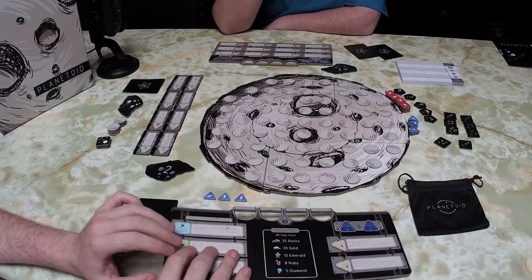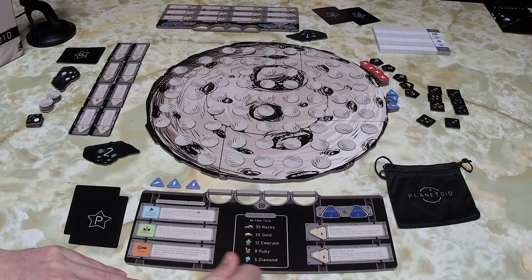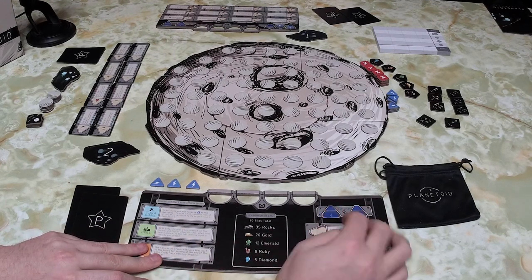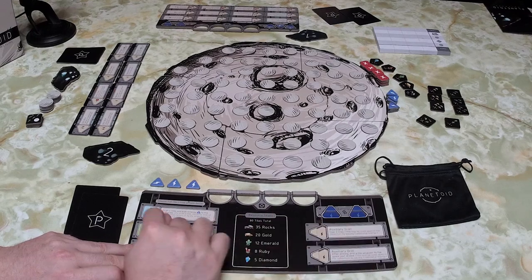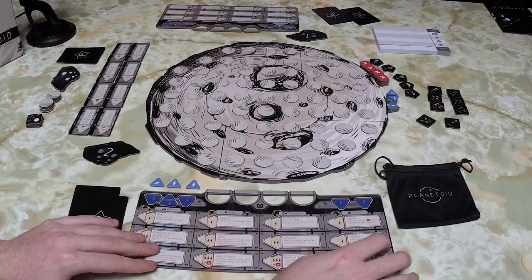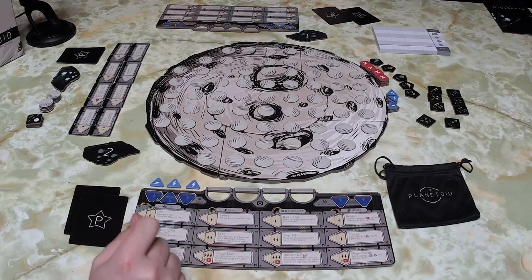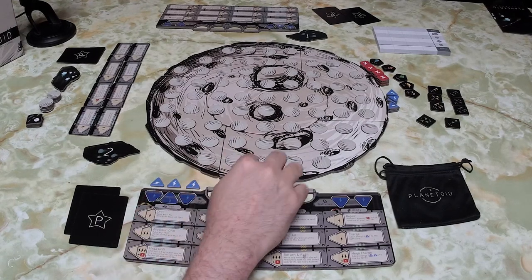In the basic game, you're using just a portion of the board with three different actions, and you can get batteries and use bonus actions on the scan action. We're now going to play the more advanced version — we've only played the basic variant before, so we have a little understanding of how it plays, and we're going to add in all the rest of the rules to make it a bit more fun. I'll expand on the setup quickly.